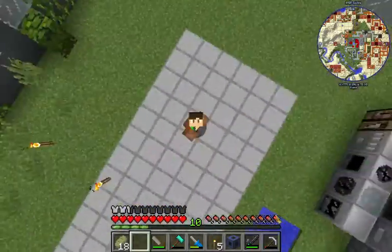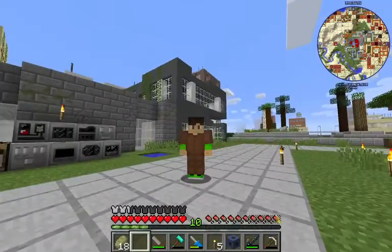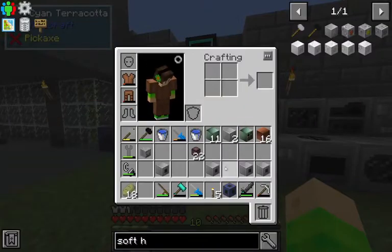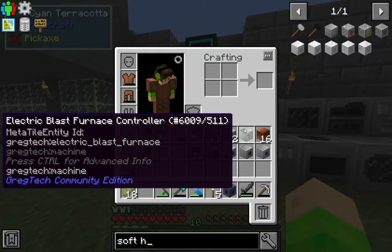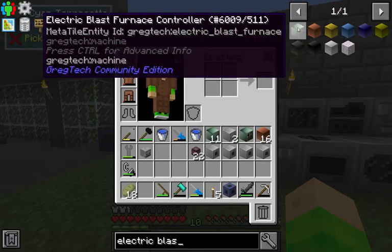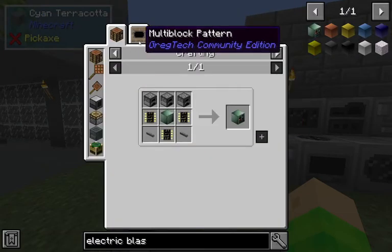Hey, what's going on guys, Latex here. Today I am again on my OmniFactory server and, as I promised in the previous episode, we're going to be building a blast furnace. If you want to see how the electric blast furnace is built, you just search for the electric blast furnace controller and press R.